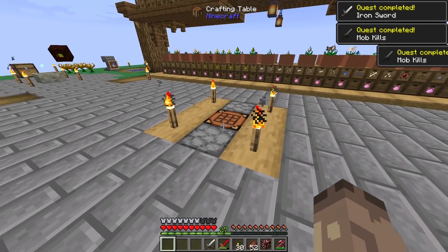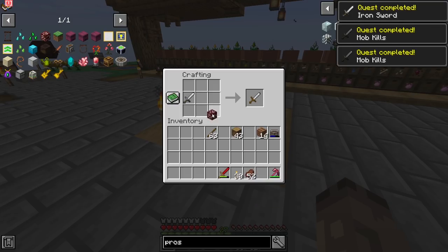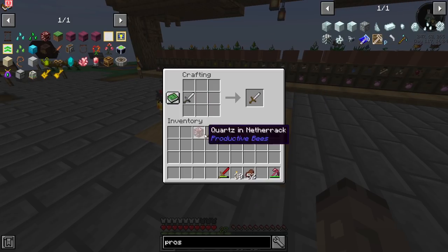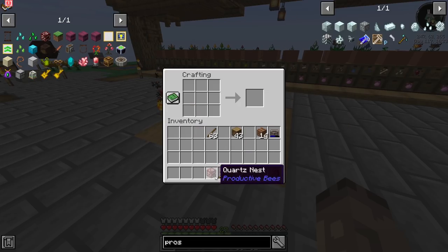Boom, there we go - quartz nest done. We did some other quests apparently. Interesting - you put an iron sword in there and it becomes a Silence Gears iron sword, which is quite cool. Quartz nest - perfect.